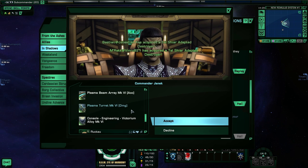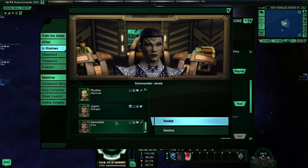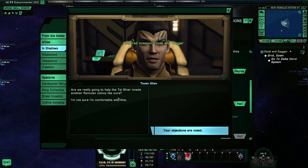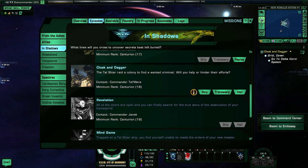We get a beam array, plasma turret, console, and a couple of duty officers — a chef, a refugee, and a diplomat. Are we really going to help the Tal Shiar invade another Romulan colony like ours? I'm not sure I'm comfortable with this. Your objections are noted, but apparently that's what we have to do. So we're going to. Let's get out of New Romulus.